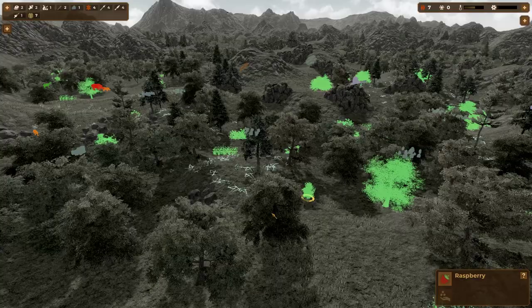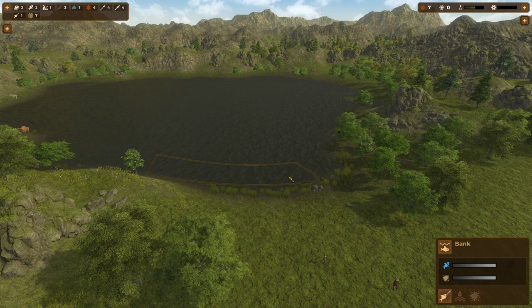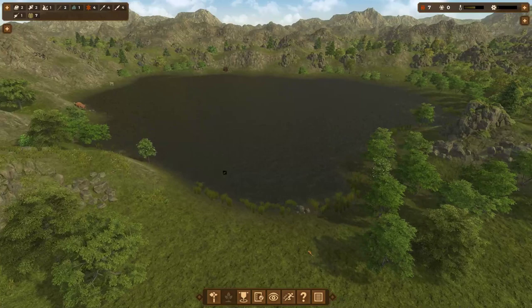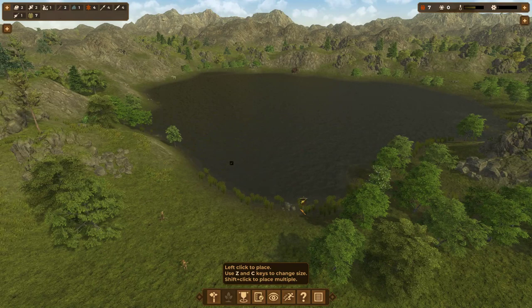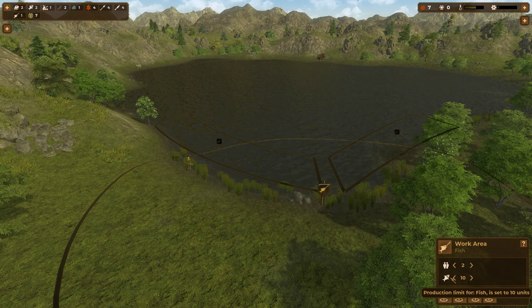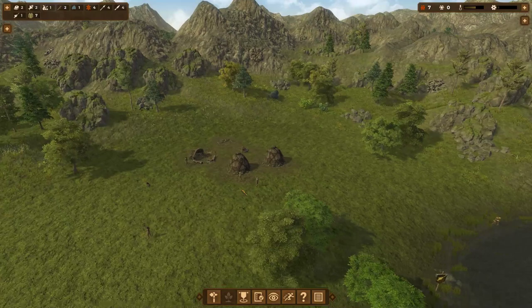We've got some raspberries — if it were the right season, I could click here to collect berries and one of my people will go do that. You can also select a person and right-click to assign a job directly, like telling Goracle to go fishing by right-clicking on the fishing area. Those are two ways to assign jobs. I'll set up a fishing area work zone — assigning it permanently creates jobs. I'll cap it at two people fishing until we have 10 raw fish.